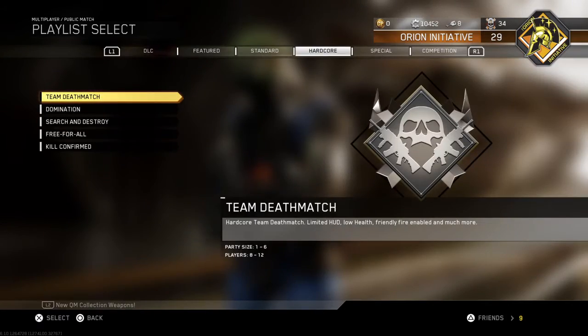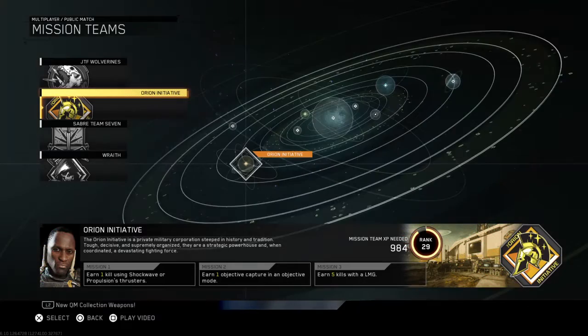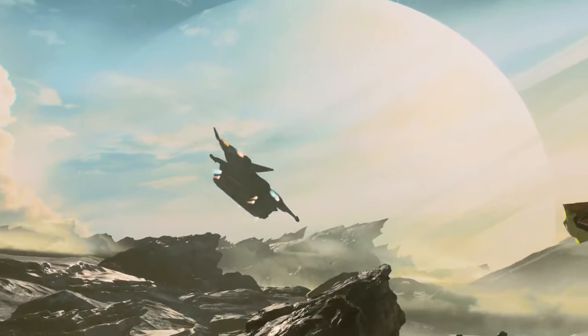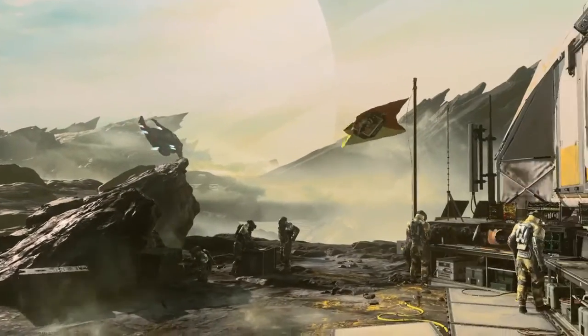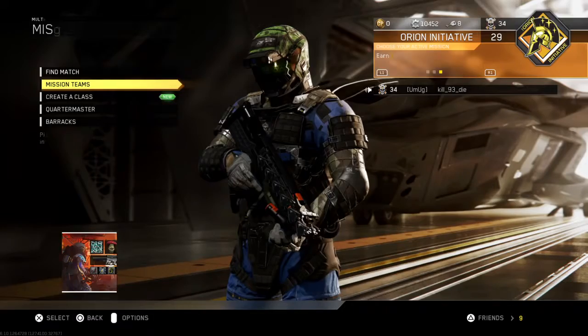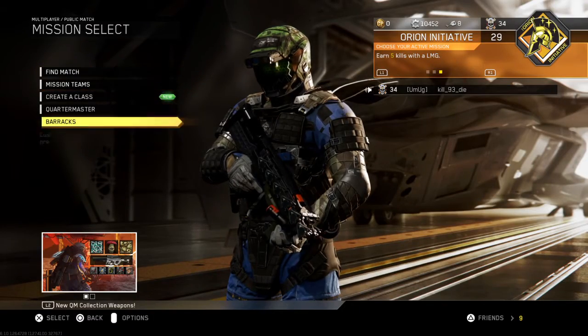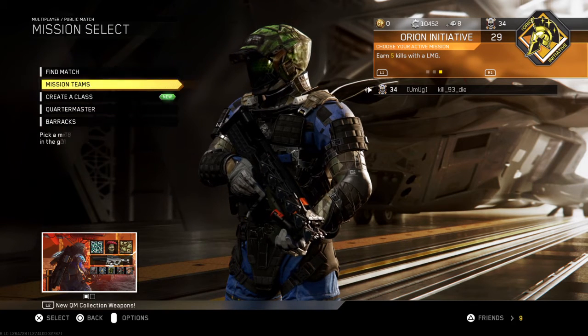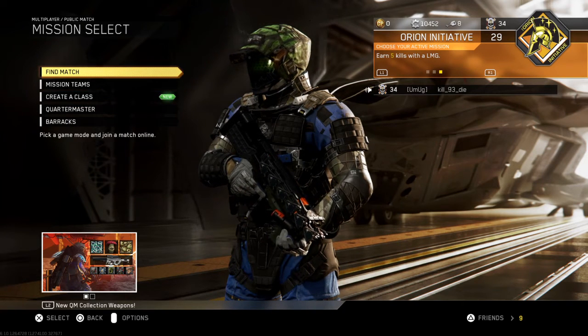Some people have already had cut scenes for mission teams come up — for example, a play video prompt like this. Some people have already had that video come up for Blood Anvil before they even released this update. So most of it is already in the game, and there is obviously a way to get it but people just have to figure it out.